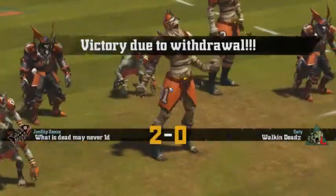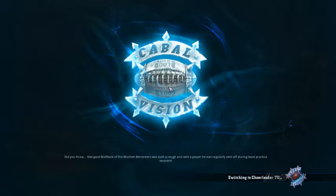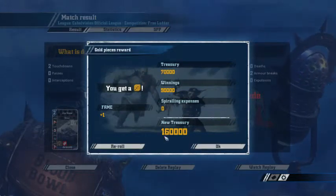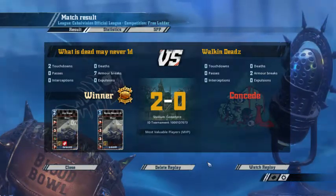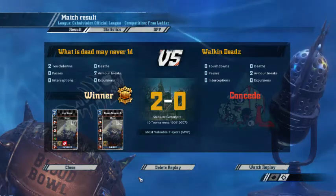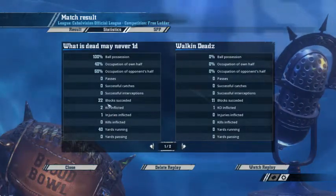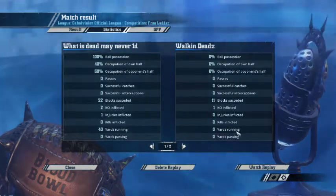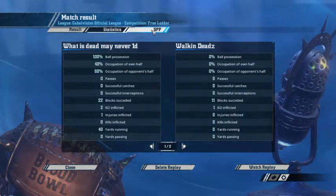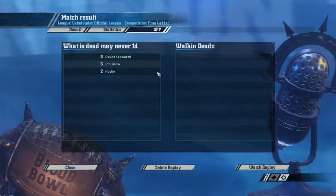After the concession, we don't get SPP on our agility player, which we were hoping for. Two ghouls got MVP — better than getting it on skeletons. Jon Snow is one SPP away from his next level. Seven armor breaks versus two, we were on the attack and took twice as many blocks but caused a little more injuries. His injury was actually self-inflicted — he hit us with red dice and rolled double skulls three times in five turns. A little bit early to concede, I'd say.